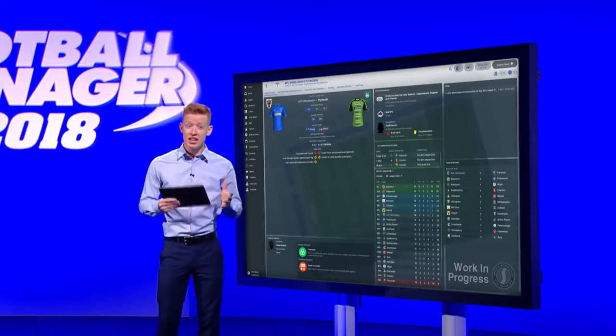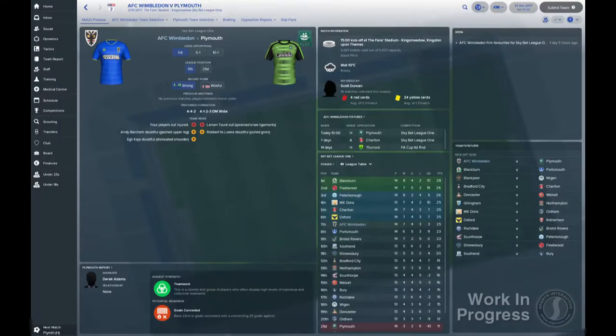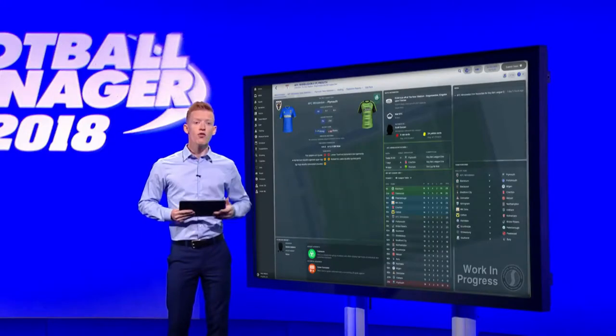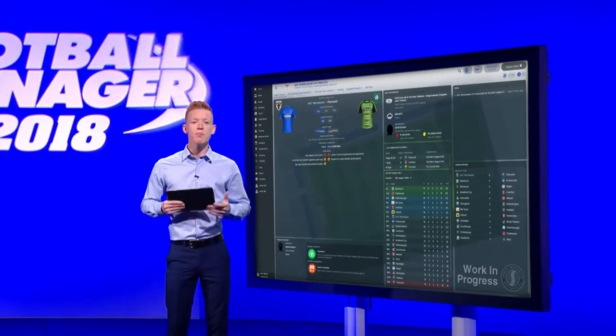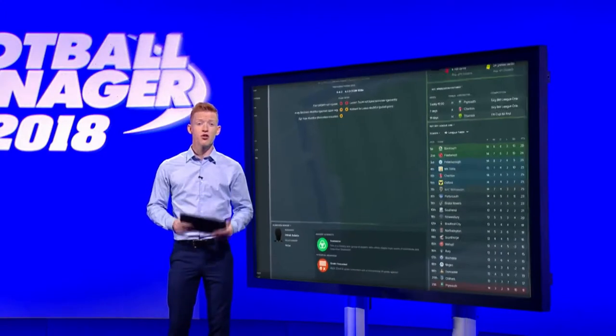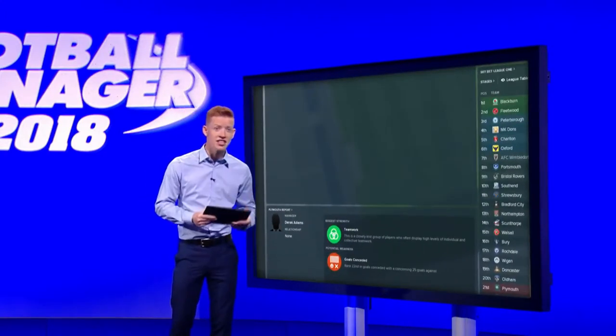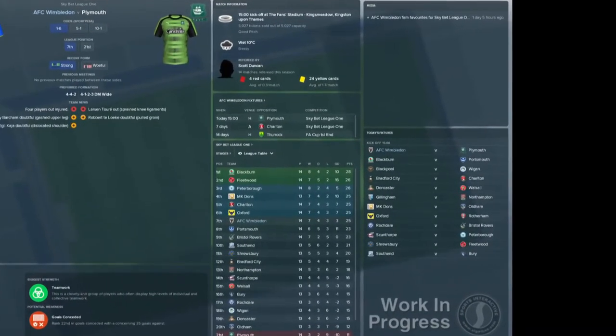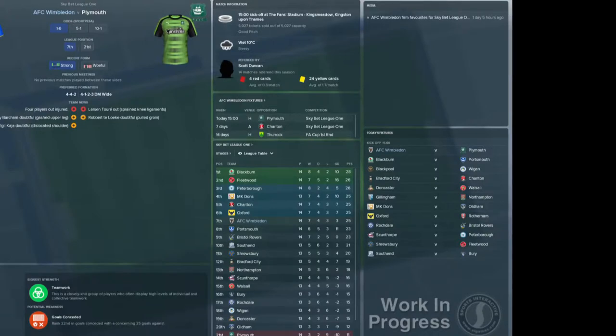Let's start with the match preview, which has been redesigned for this year. You'll notice that a lot of the information that was previously present has been made more graphical, and greater prominence has been given to information directly relating to the match you're about to play. Part of your opposition scouting report has been brought into the preview too, so you can view their strengths and weaknesses just before you select your team. There's also a dedicated panel for your team's fixtures, which sits alongside the league table, league fixtures and media panels that already existed in the match preview.